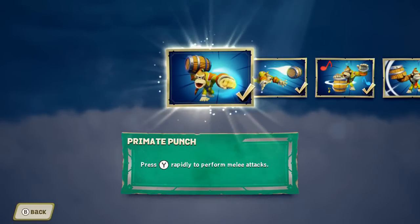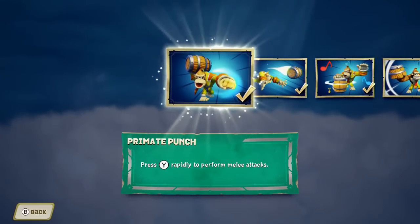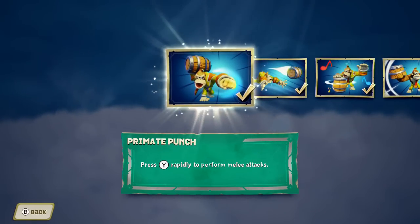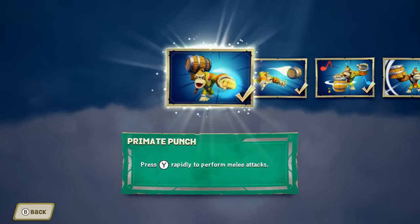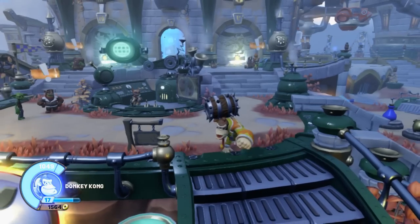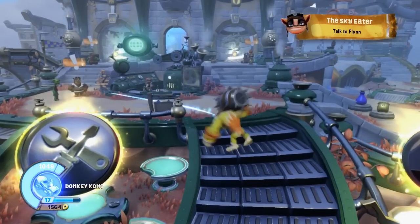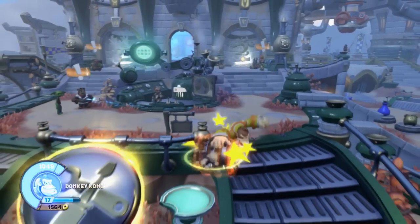Like any other Skylander, he only starts out with two attacks. I do want to note that Donkey Kong is pretty much fully upgraded here, so some of the attacks might look a little different than they will when you first start upgrading him. The first attack is Primate Punch — press Y rapidly to perform melee attacks. He does a four-hit combo: one punch and three swipes at the barrel. That's a pretty decent attack.